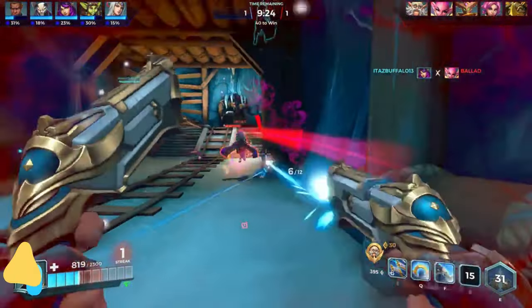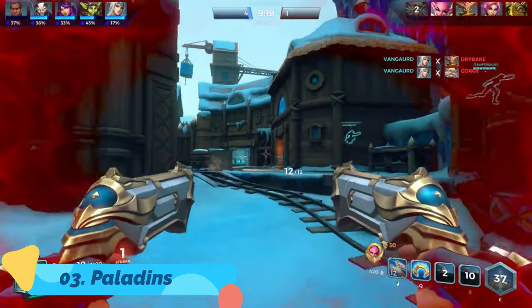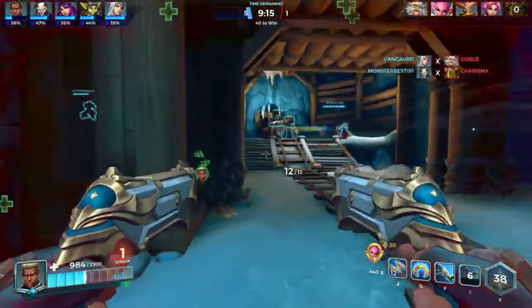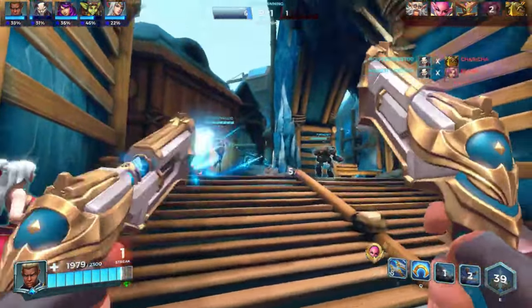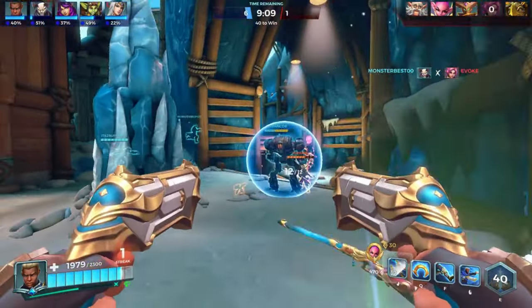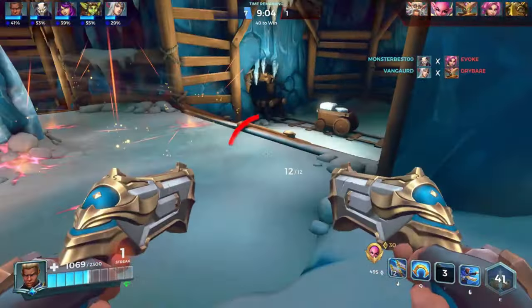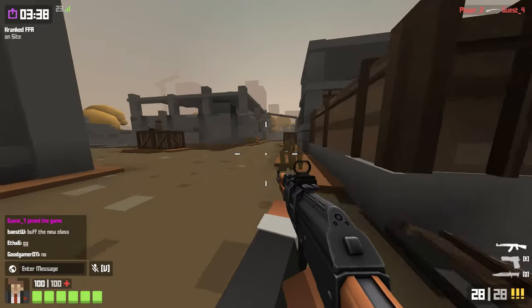At number three we have Paladins, a free-to-play arena style hero-based FPS similar to Overwatch 1 and Overwatch 2. If you don't want to spend money or don't have the specs to play Overwatch, Paladins is definitely the alternative you should try. The game is still popular with close to 5,500 daily concurrent players on Steam, and it's also available on the Epic Games Store.